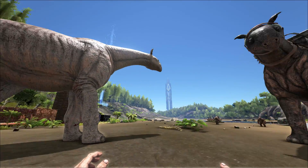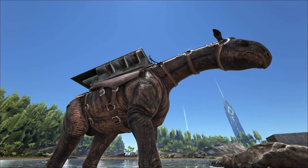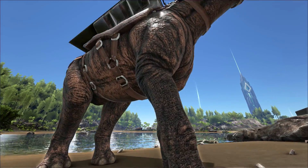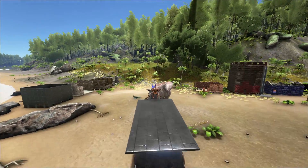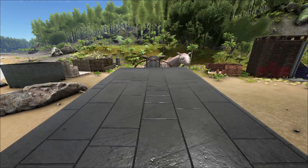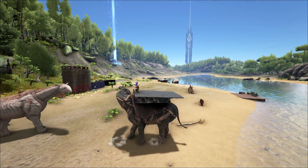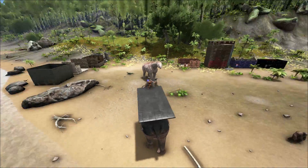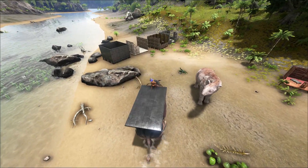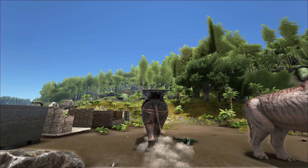First and foremost, you've got to wonder: what's the point of this? Why would you have this in at this stage? Obviously all the creatures are going to make their way into the game at some point, but why now? You can put a platform on it just like a Bronto, but without the huge tail, and maybe you can hide it a little better in your base.